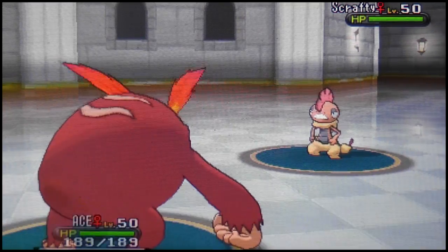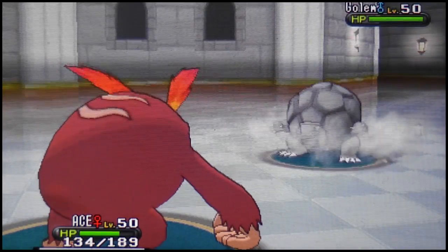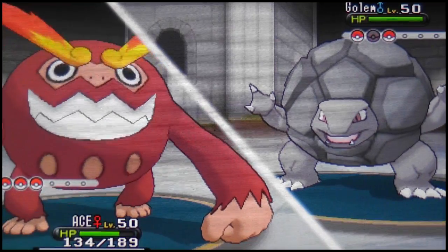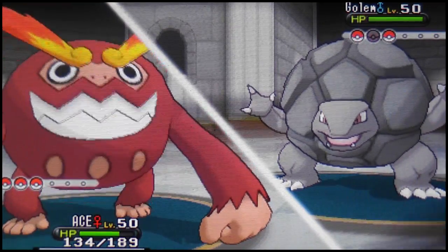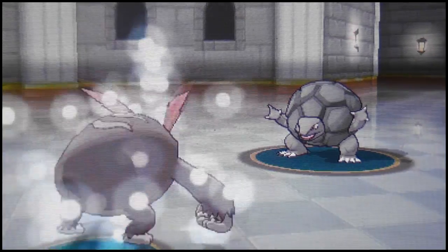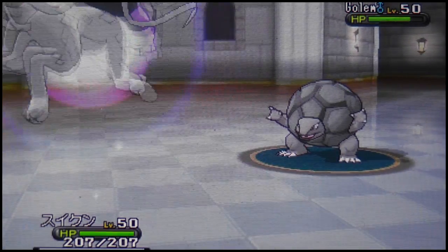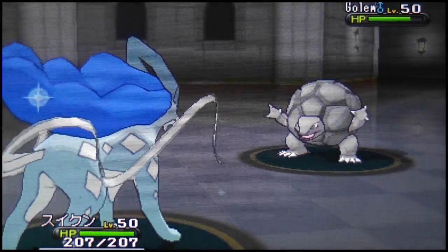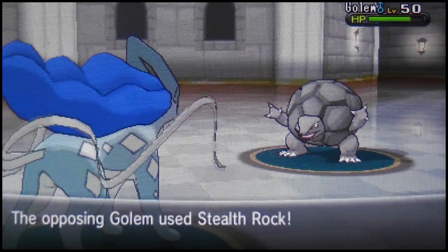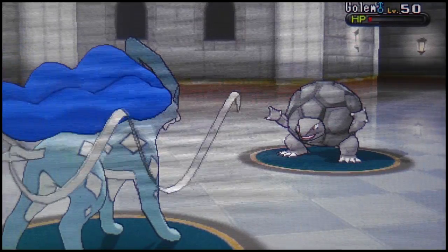I go for Flare Blitz on the Krookodile — it goes down. That Pokemon kind of reminds me of somebody on YouTube but I'm not mentioning names. I'm opening the door a little because it's really warm in here. I go for U-turn on the Golem — not doing much damage, but if it has Sturdy it'll die to an upcoming Scald from Suicune. In comes Shiny Suicune — shine bright like a diamond.